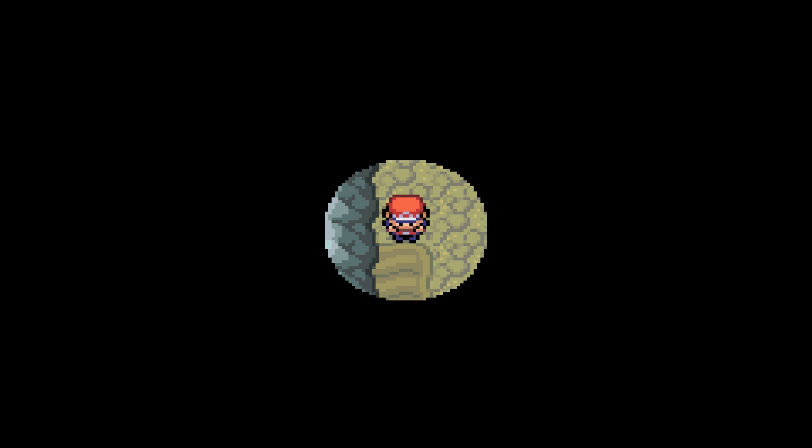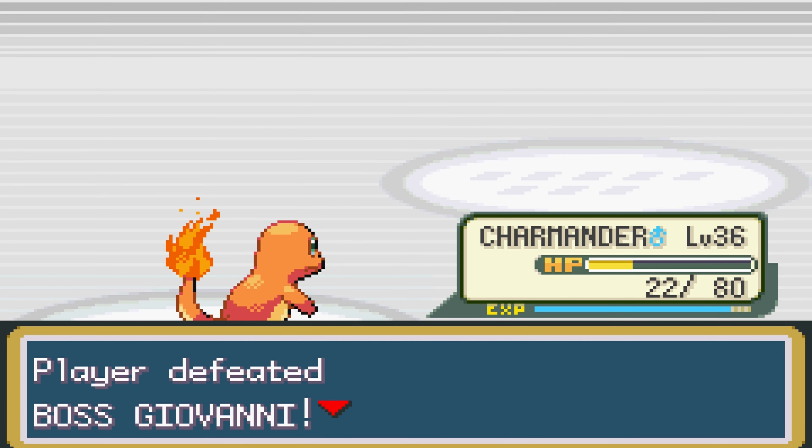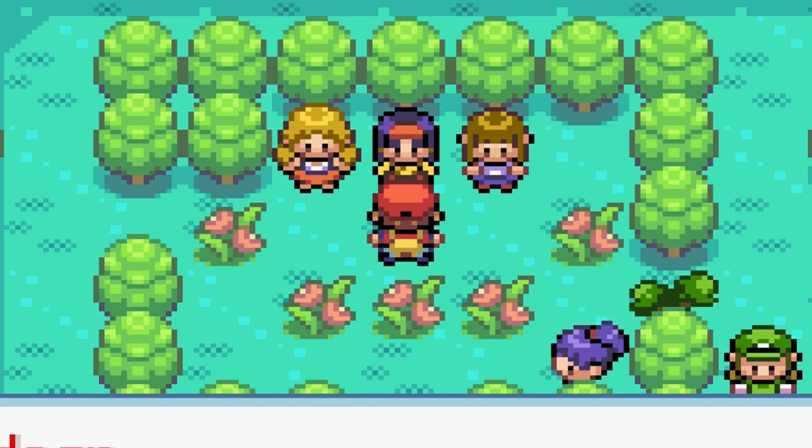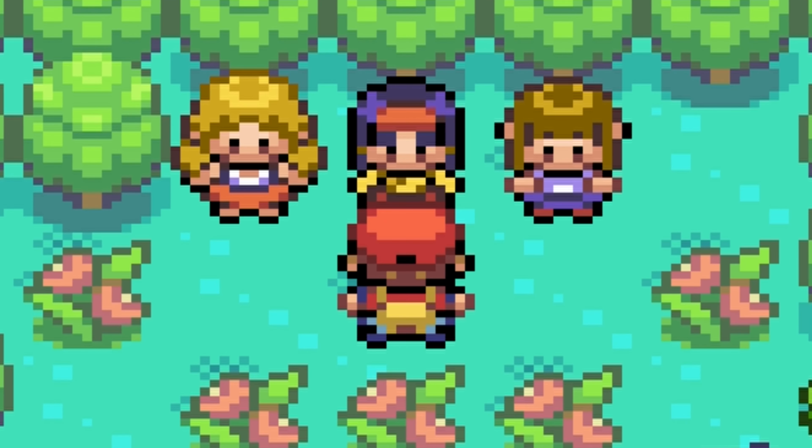Mt. Moon Dark Cave was annoying since getting a TM for Flash would have taken more time than it would have been worth. But once you get through it blind, along with an 80% glitchless speedrun taking down a crime syndicate, we are now up against the most difficult — THE MOST HORRENDOUS gym leader of them all!